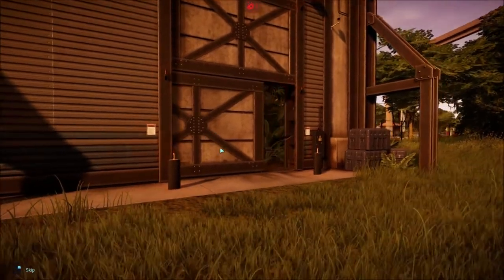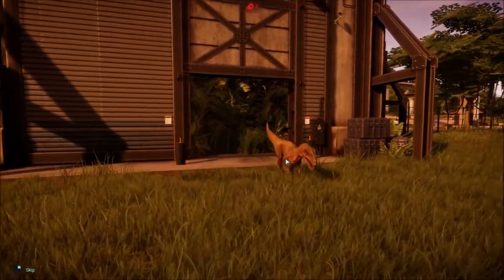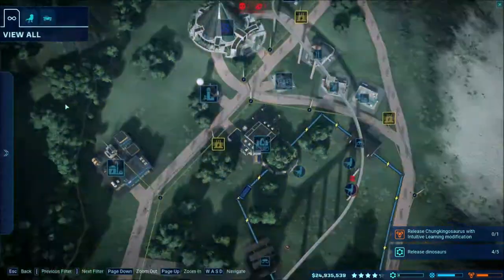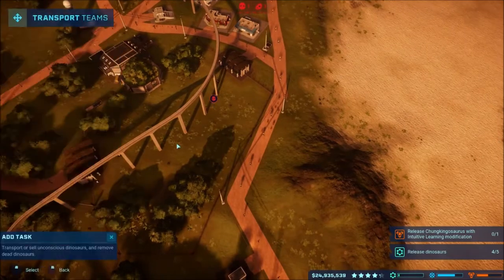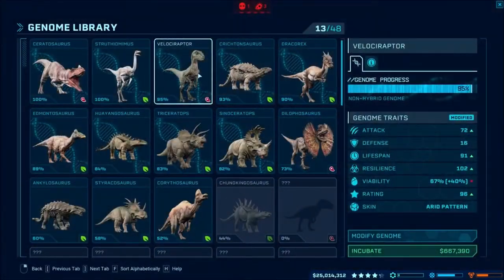There was a storm going on in the game and a storm going on in real life at the same time — kind of funny. I just got done with the storm and of course the raptors tried breaking out again. We've got a dead dino — a raptor. As soon as I release a new raptor the old one dies. We'll sell that one and incubate another raptor.